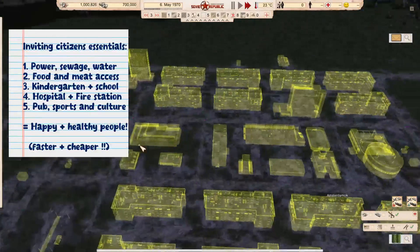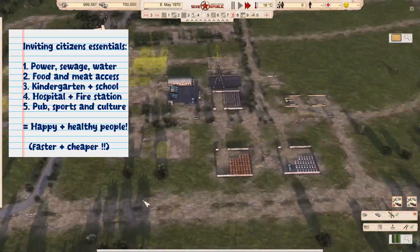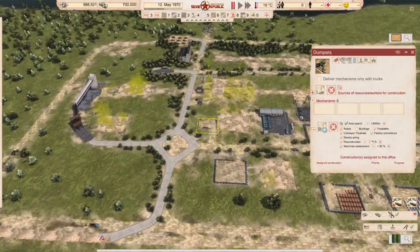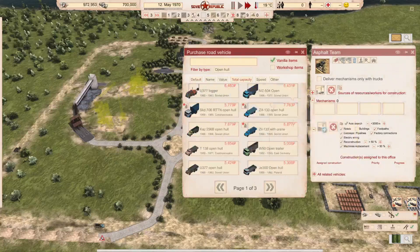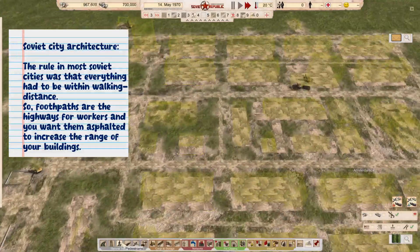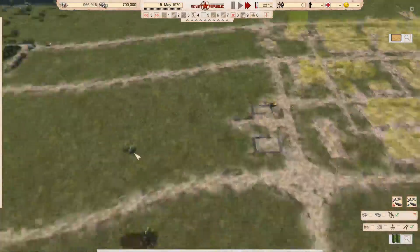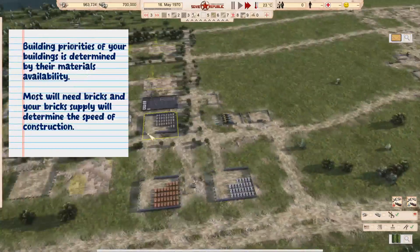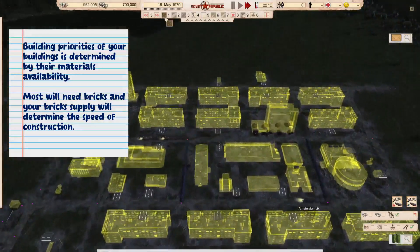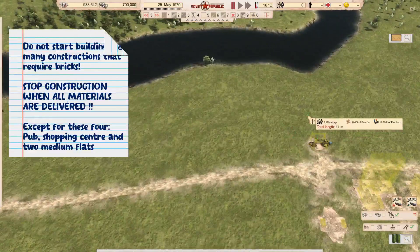Now we're going to turn our attention to the construction site. We're going to build the buildings needed to invite our first citizens so they won't be too unhappy and leave. We'll have them a little unhappy, but not so unhappy they'll run away. We need power, water, sewage, a food and meat distribution site as our shopping center, something that gives culture, sports, and a pub, and health care. Two buildings will be completed beforehand — the pub and the small shopping center — so they can be supplied before citizens arrive, otherwise people will get unhappy waiting for trucks.